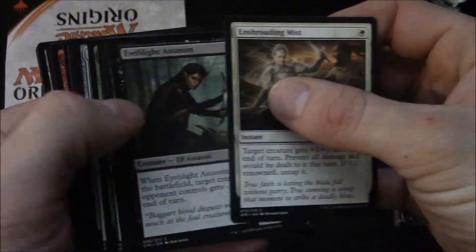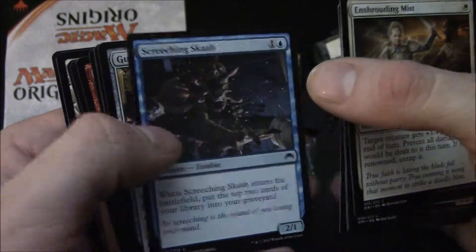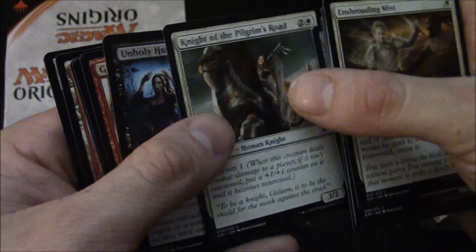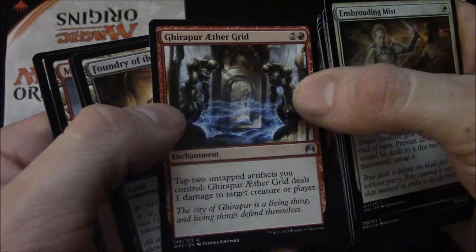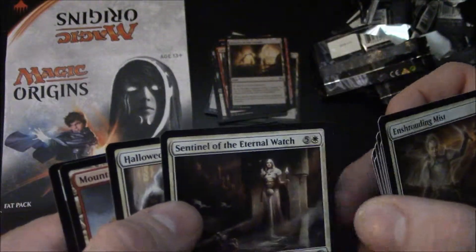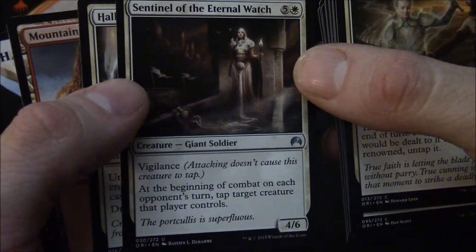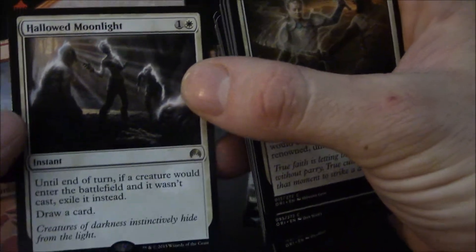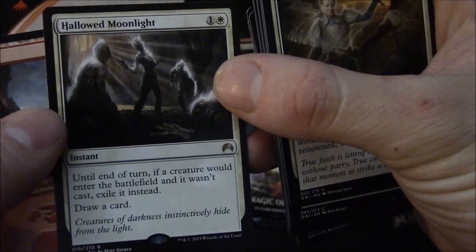Enshrouding Mist, Eyeblight Assassin, Mage-Ring Bully, Grasp of the Hieromancer, Might of the Masses, Screeching Skaab, Guardian Automaton, Fiery Impulse, Knight of Pilgrim's Road, Unholy Hunger, Gerber Aethergrid — that's a good card. Foundry of the Consuls — hell yeah! I can put some Foundry of the Consuls into my Titania deck, that's gonna be great. I like that card — it's overcosted but it's cute. Any creature that enters the battlefield and wasn't cast gets exiled instead.